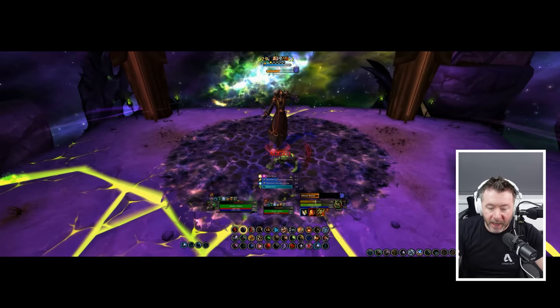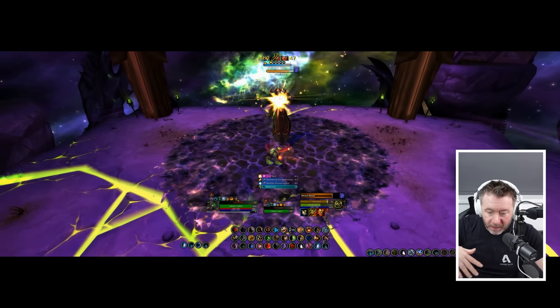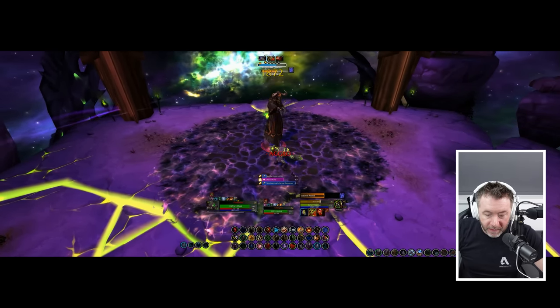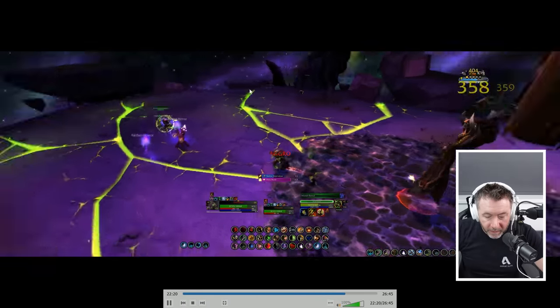So you get the four horrors down, get rid of that eye, and there's a few seconds of chill time — charge into Boney Boy and unleash on him. Don't pop your damage cooldowns though, you need those later. Just maul, thrash, swipe, mangle — do your thing, get to about five stacks, and then run out of the circle.